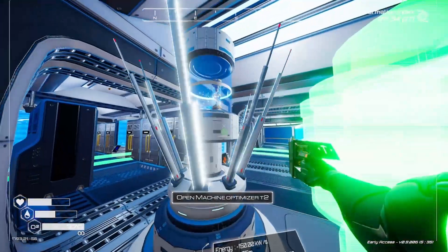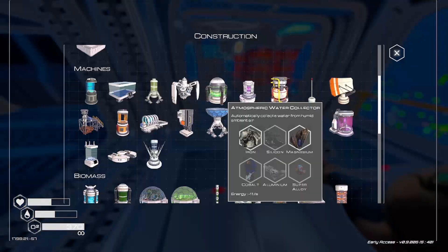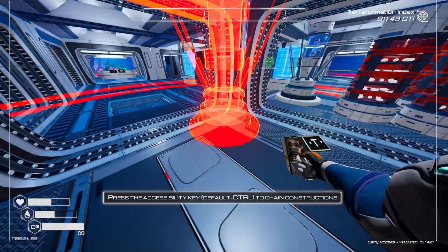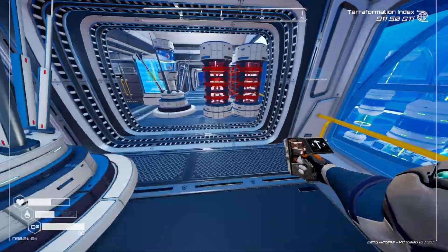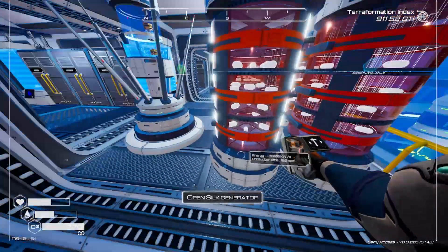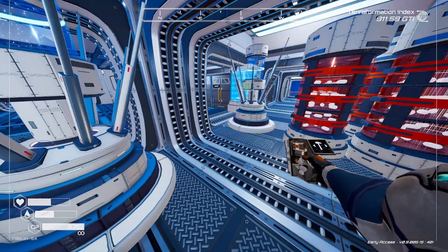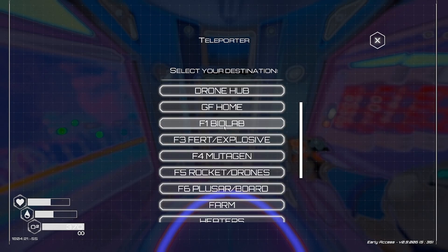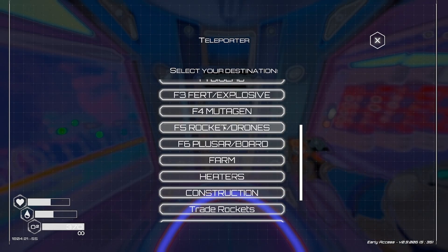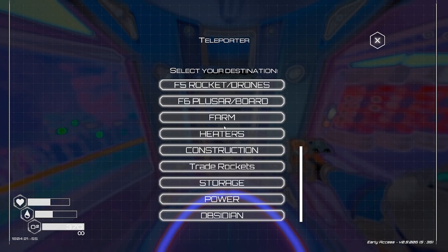We could try placing a second optimizer close by and put a fuse in there to see whether it reduces time further — there's no reason not to try. We'd have to wait until we get another one. That's why I want to get my production up and running — we're going to need the money to go up so I can do the heat optimizer. The farm might be a good idea to check as well.